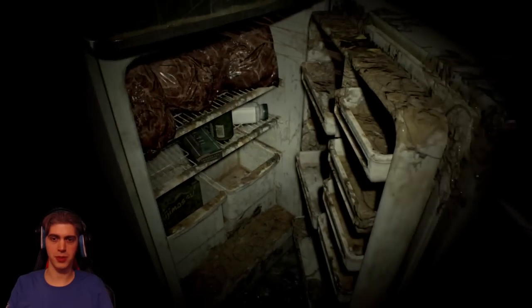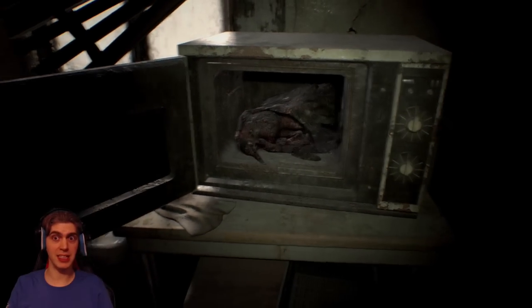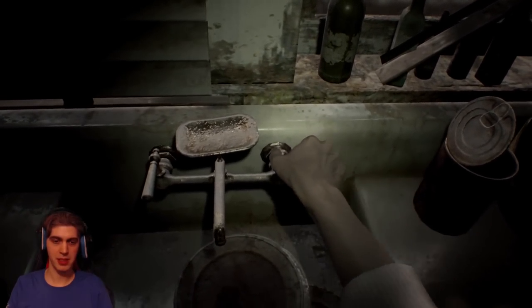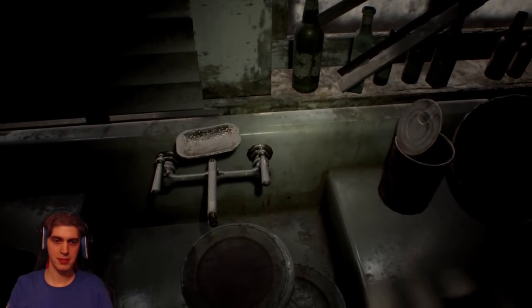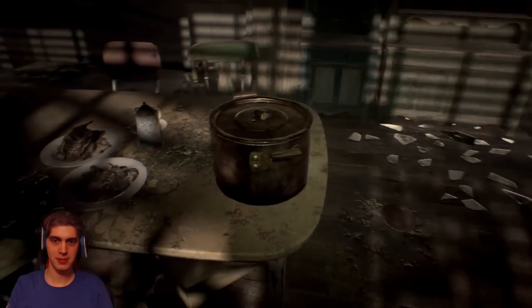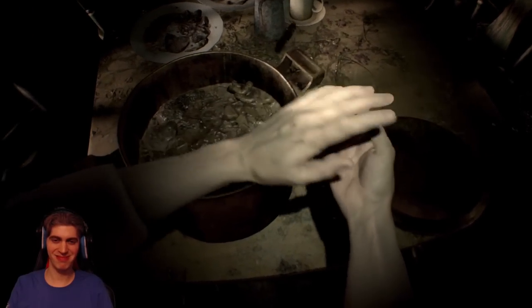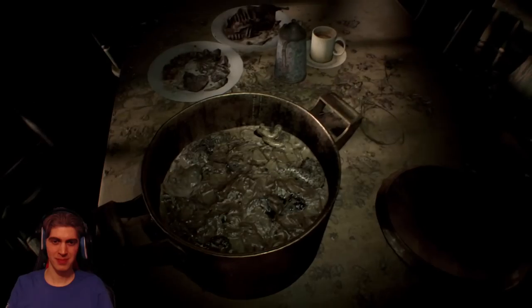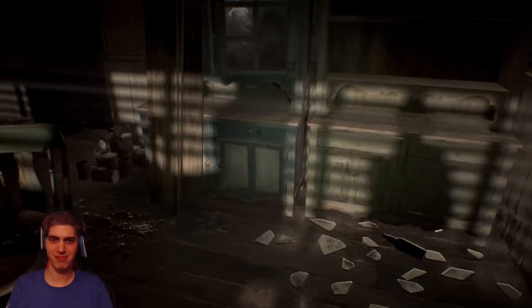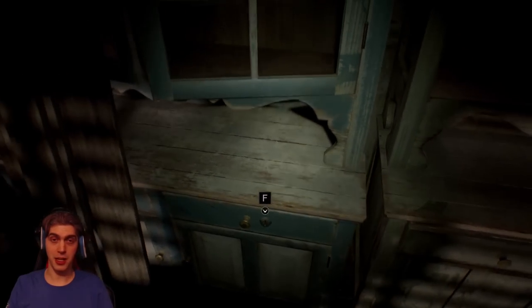A fully stocked fridge with all the food groups. A bird for dinner. We can turn this tap to stop it from dripping — one less disturbing noise to creep us out. I've actually seen a pot of food get that bad back when I lived with students. Now this drawer is locked — worth remembering for later.